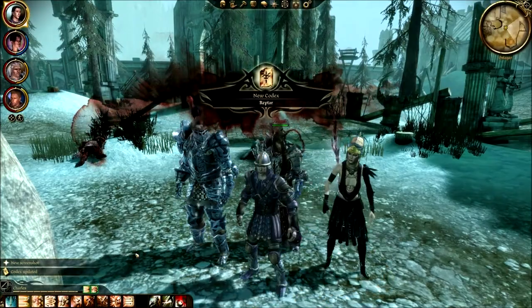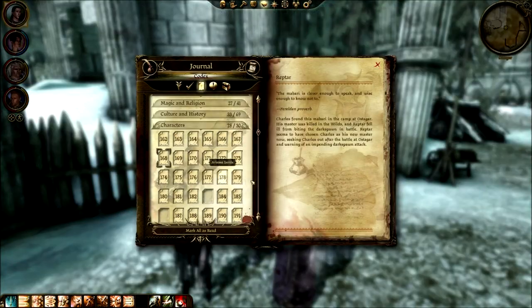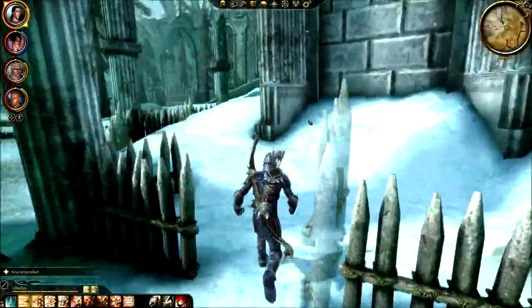His name is Reptar. Yeah, Reptar! Where'd that go into the characters? I'm pretty close to filling this place out, I must say. Spell combinations will apparently suck because I haven't been able to figure those out. I still don't have all the controls down — hell game, why would you do that to me?